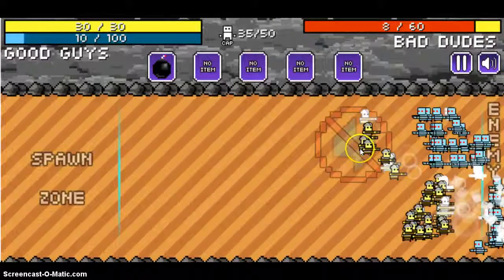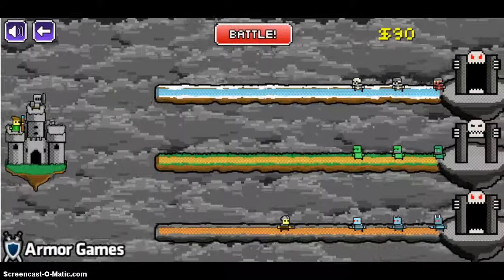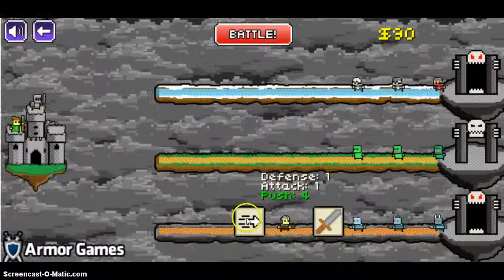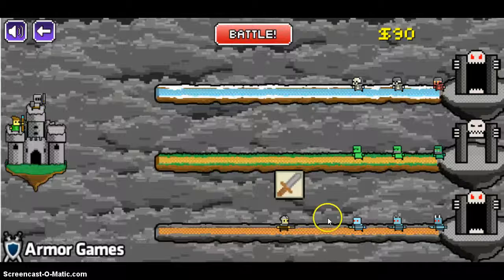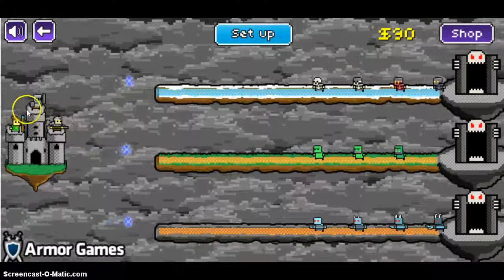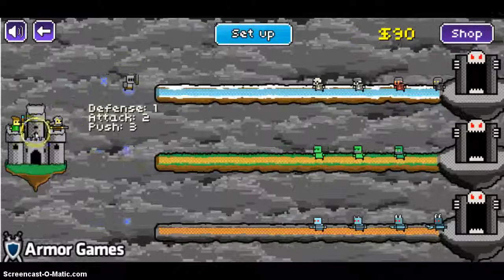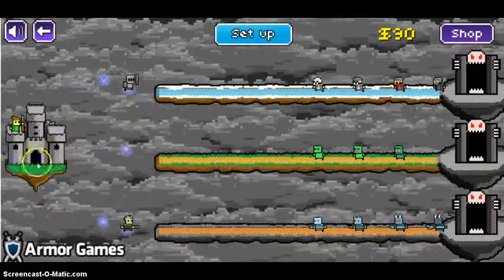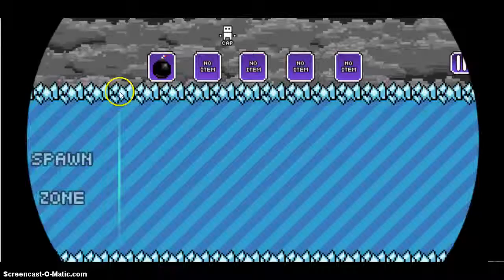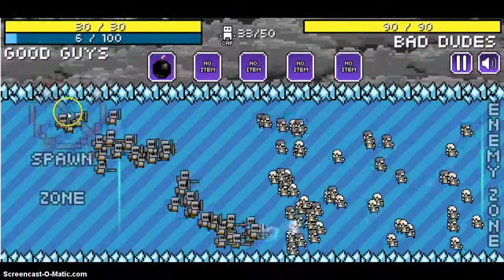If you click on the bomb you have an infinite bomb mode, but you need to use mana for it. I should upgrade the attack since the enemy has a lot of push. You basically want to put all three classes on the same enemy. This game is really addicting once you get used to it — it's really fun. I think I might make this a series.